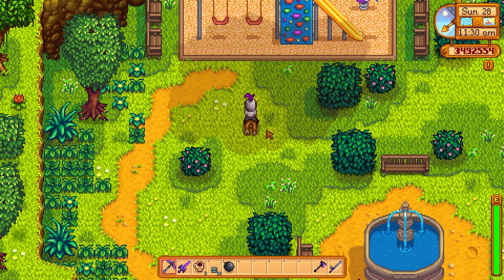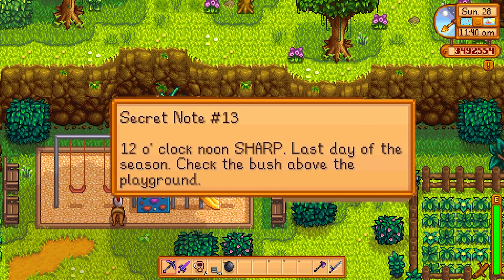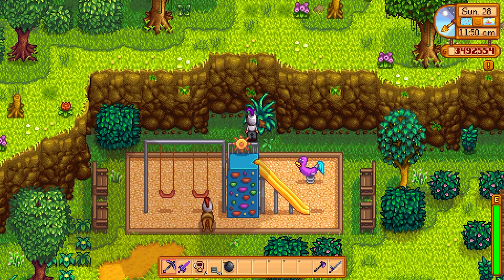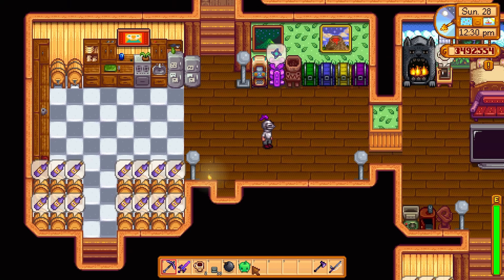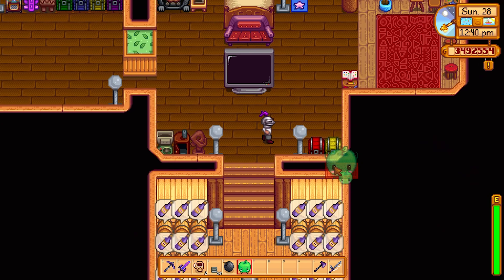Number two, the Junimo Plush. When you find secret note number 13, it will direct you to go to the bush behind the playground at exactly 12 noon on the last day of any season. It doesn't matter what season you do this. Approach the bush just before 12 noon and when the timer turns to 12, right click the bush and you'll be rewarded with the Junimo Plush. You can then place this cute plush anywhere you like.